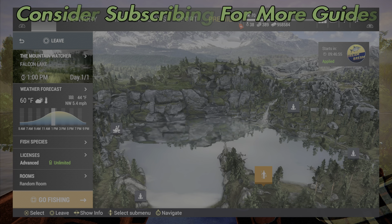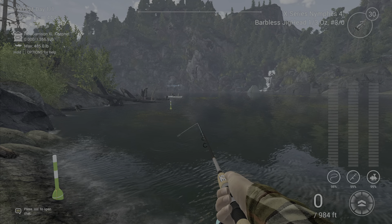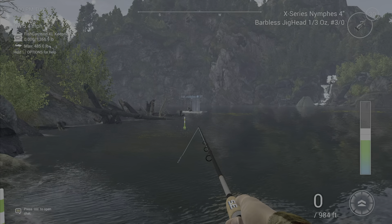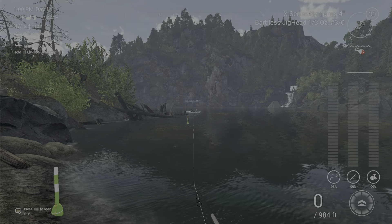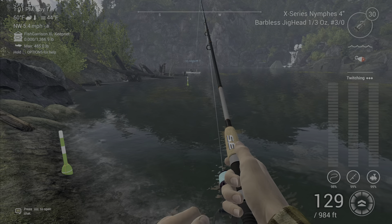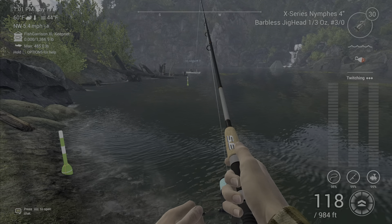Welcome back folks to Fishing Planet. Today we're going to talk about a retrieval technique that I call sky twitching. What you're going to do is when you're at the lake, go ahead and cast out, hold your strike button up so it's going to put your pole straight up in the air, and then do stop and go with your button.